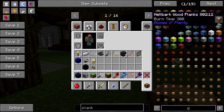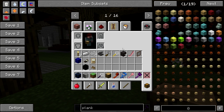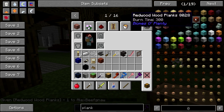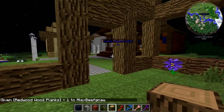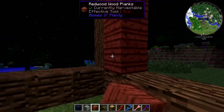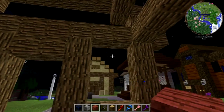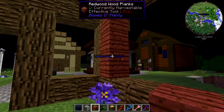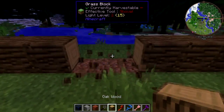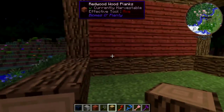I have vanilla world gen on because the Biomes O'Plenty world gen just horrendously slowed my machine down and it was terrible. Let's use redwood. We'll put windows in here — nice old shop windows so people can see what they're buying, see these high quality goods. We're also going to put a back door because we'll do some storage out here, throw some crates of stuff around, and I think we might also do a fishing pier.